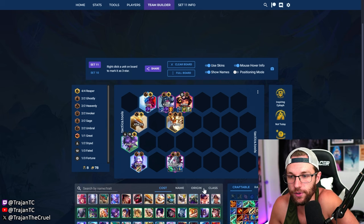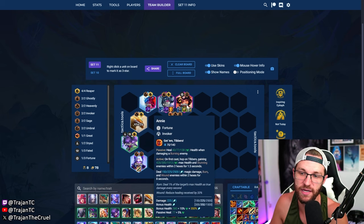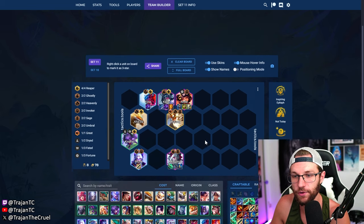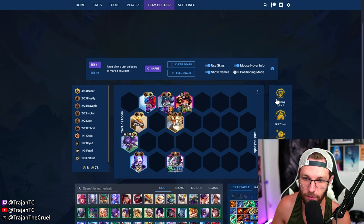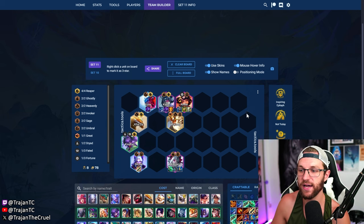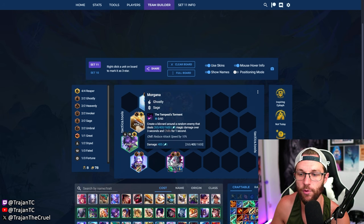This is a Kane-Morgana duo carry with Annie as our main tank. Remember, Annie is getting really sizable HP buffs, and Elune is also being buffed, so this is going to be great. Look for standard Reaper-type augments — if you've been playing Heavenly Yone you'll already know these. With Set specifically, things like Inspiring Epitaph, Not Today, Healing Orbs, and combat augments are going to be great. The whole point is that Annie buys time while Morgana slowly drain-tanks them down.